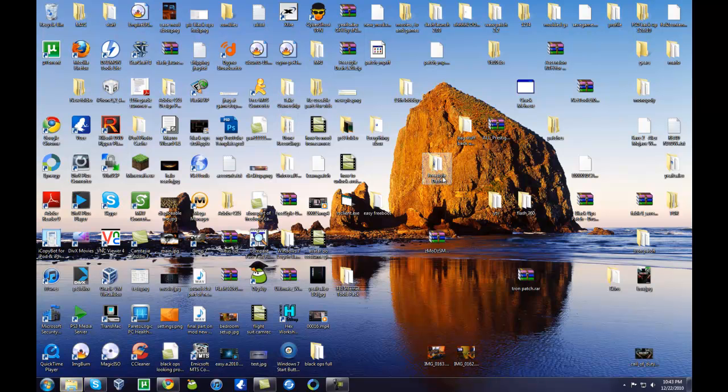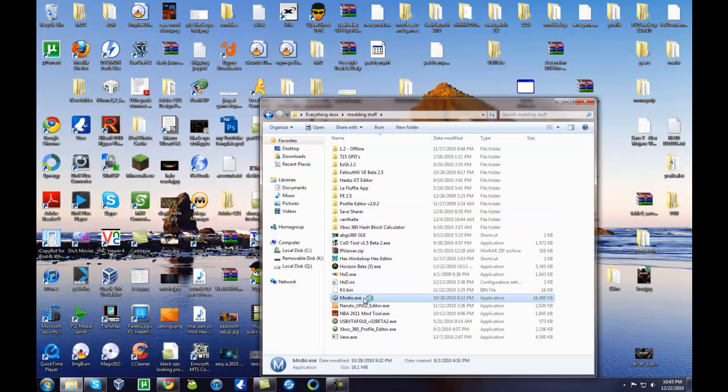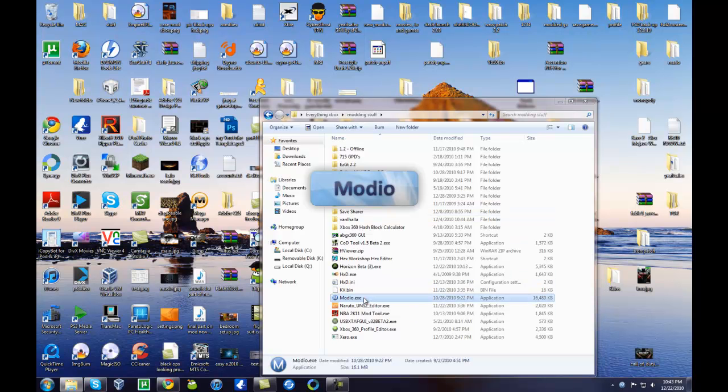Once you've done that, you're going to need to open up a USB explorer. I'm going to be using Modio, so if you want to follow along there's a download link for Modio in the description. Go ahead and open up Modio and plug in that USB with that game save on it.